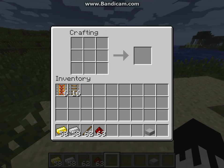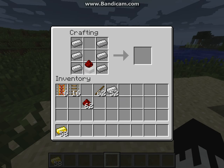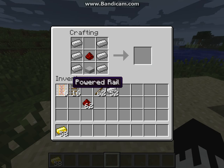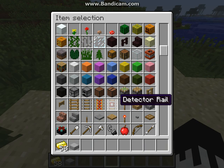And for the detector rail — I think that's how you pronounce it — you will take a stone slab, iron, and a stick... or is it stone, or is it stick, stone. Okay, I forget how to make that. Is it a redstone slab? Okay, I forget. But anyway, that's how you make these two. I forget how to make the detector rail.